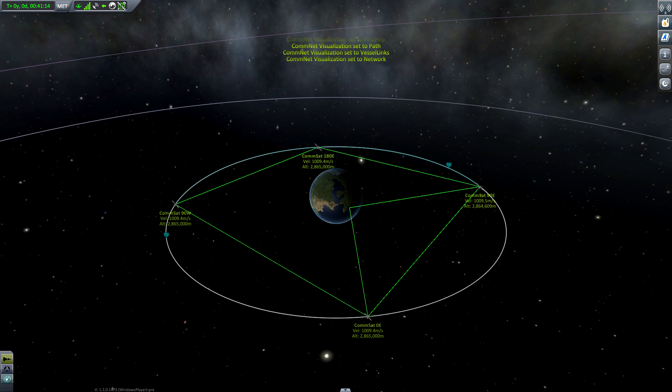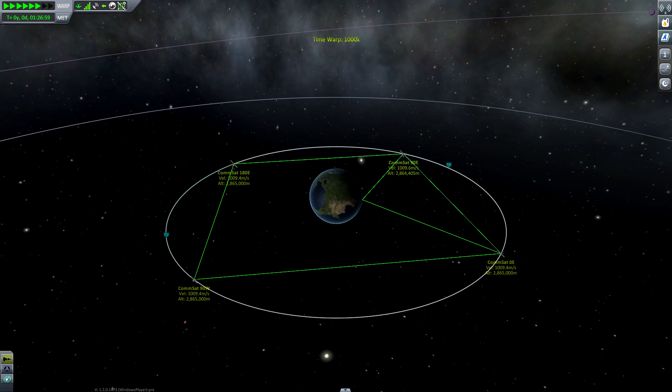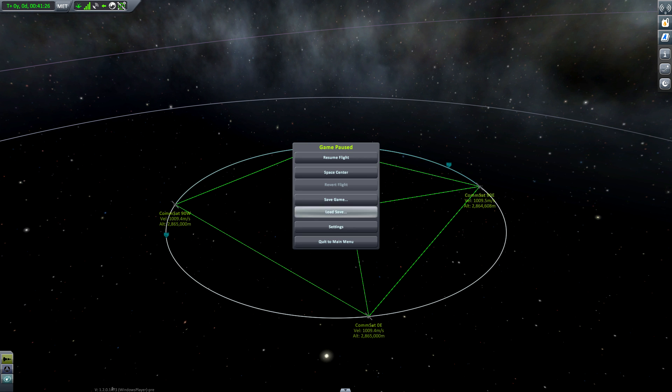To demonstrate how it works I have set up this completely not-cheated communication network. It consists of 4 CommSats in Kerbin synchronous orbit. Each one is separated by 90 degrees so they can combined see almost every point on the surface — only the poles are not covered by them at this point.